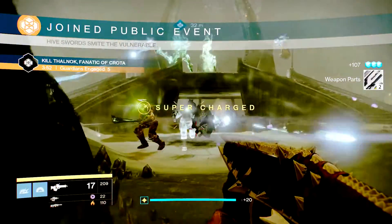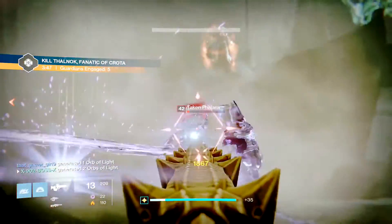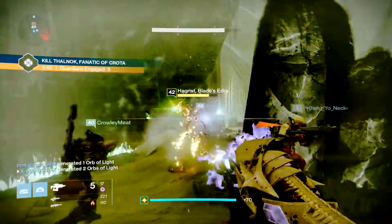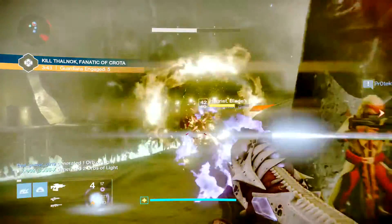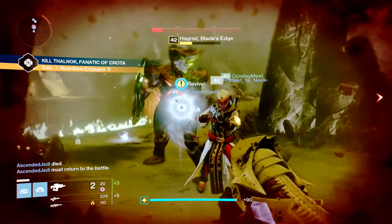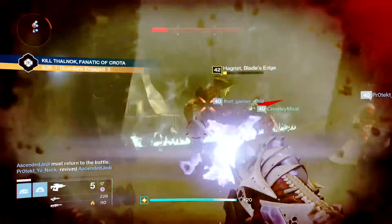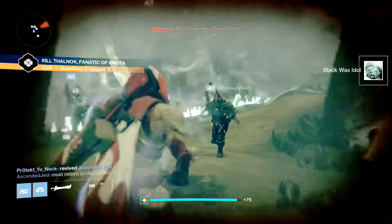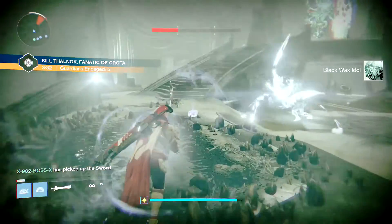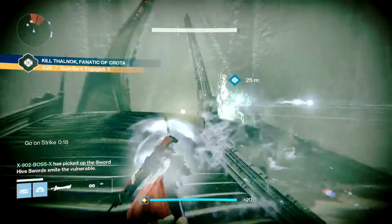I'm gonna show you a video of how to kill the Fanatic of Crota, the antiquated boss for week two and other weeks to come. The only way to damage this guy is to make him kneel down and hit him with the sword relic, which we're about to get from this knight. By the way, the raid fusion rifle is one of the best weapons I've ever used in Destiny — really effective at killing pretty much anything.